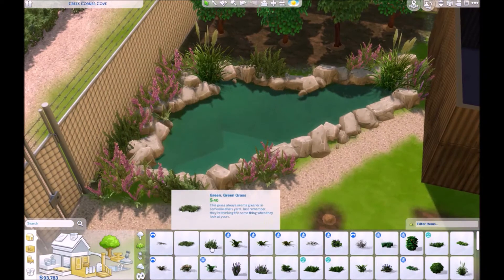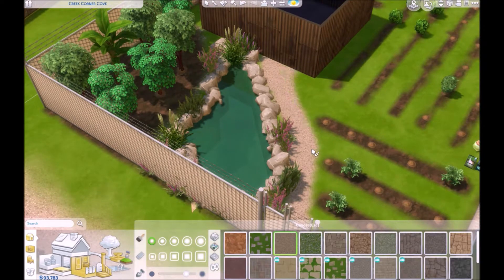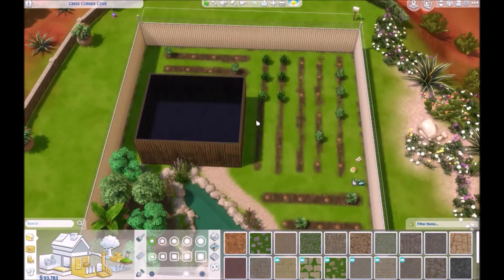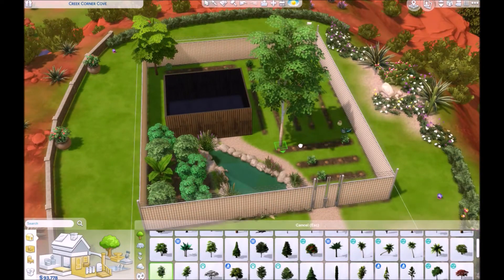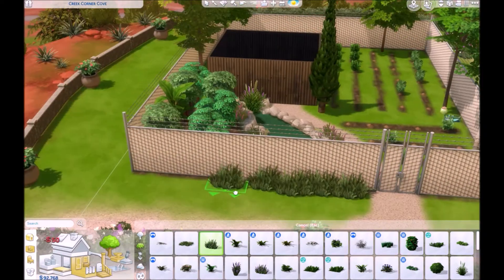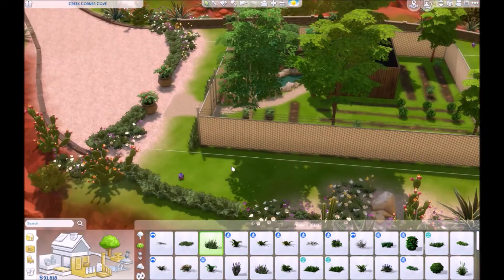The mom is still just an outdoorsy adventurer. The aspiration that came up for her through the story mode was something related to being a collector or finding artifacts. This is new for me because I just got the Jungle Adventure pack, so I don't remember all the different aspirations or jobs that came with it.